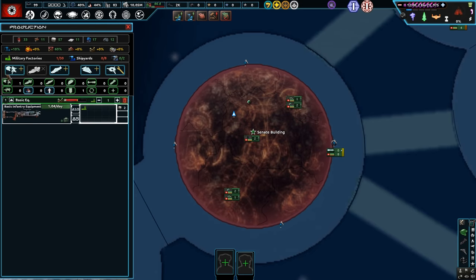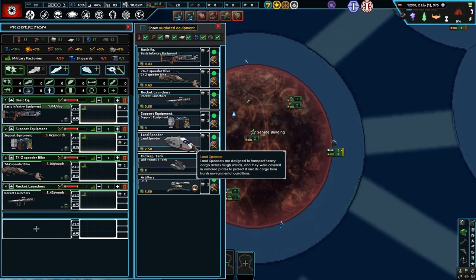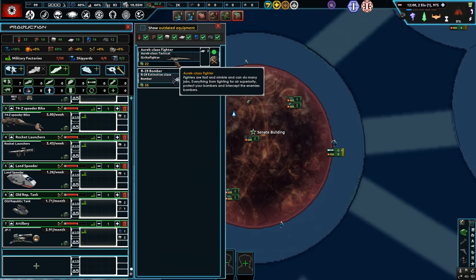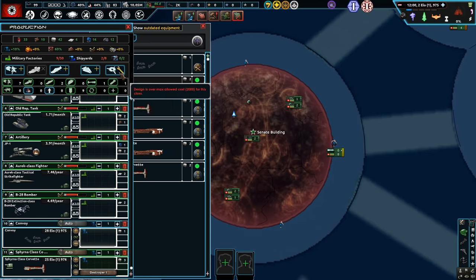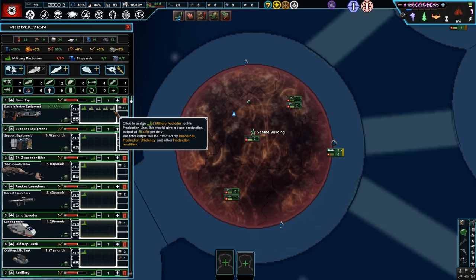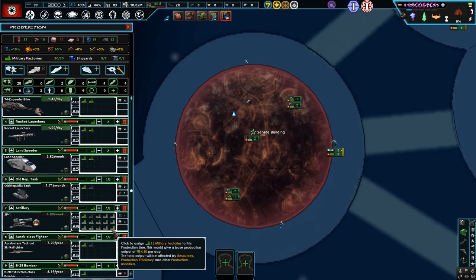For production, let's start off with just getting some basic infantry blasters and support equipment — essentially for our Senate guard units — and some basic Republican fighters for now, because we haven't hit the second movie yet. We start off with 30 military factories and 8 shipyards as well.